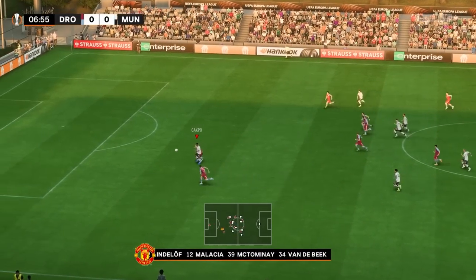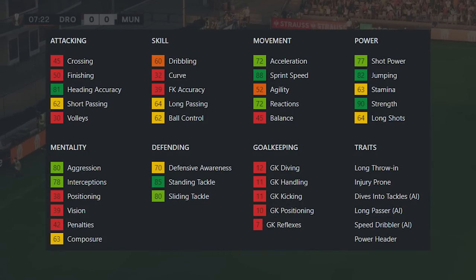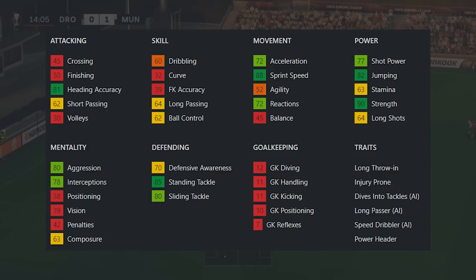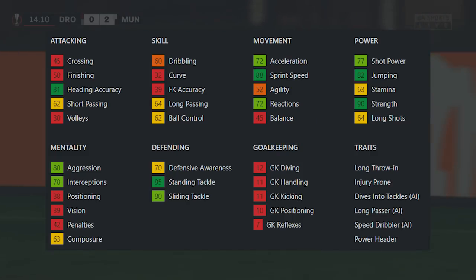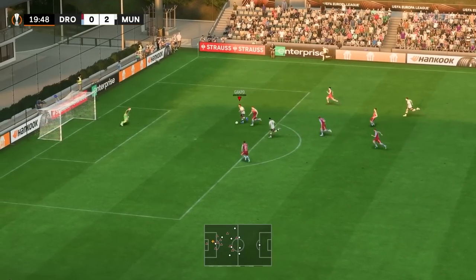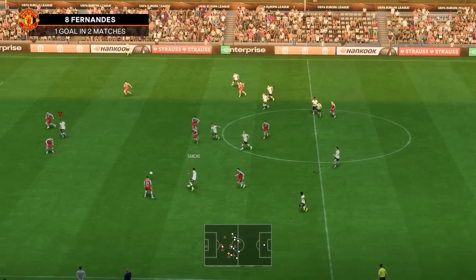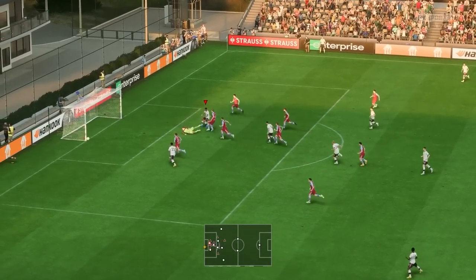Another player who looks ridiculously good for their position is Konstantinos Mavropanos. This guy is 78 overall, with 88 sprint speed, 90 strength, 82 jumping, and he's 6'4" — so he seems like a really good defender. But then you see he only has 70 defensive awareness, so his positioning is absolutely awful. You probably wouldn't have got this far if you were already following the tips, because he is injury prone as well. With 88 sprint speed and 85 standing tackle, he goes from seeming like an awesome centre back to being someone that probably won't actually be that useful in your career mode save.